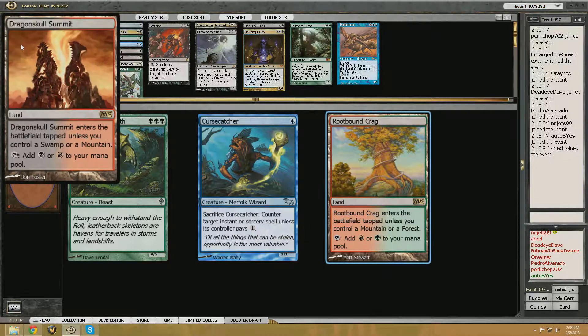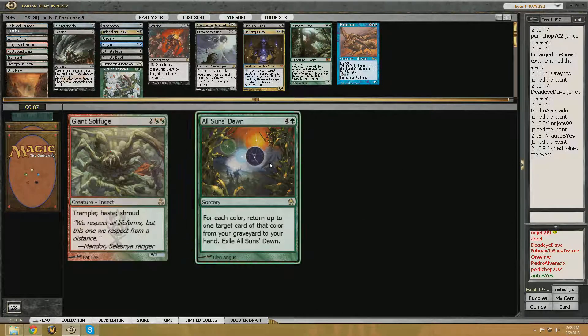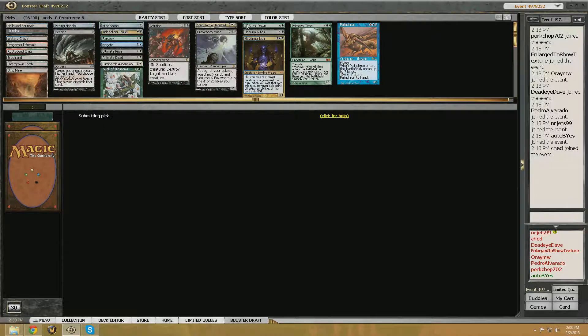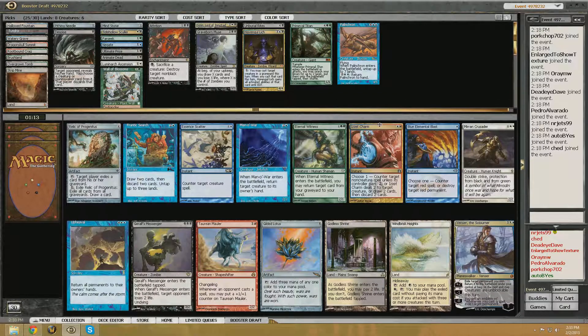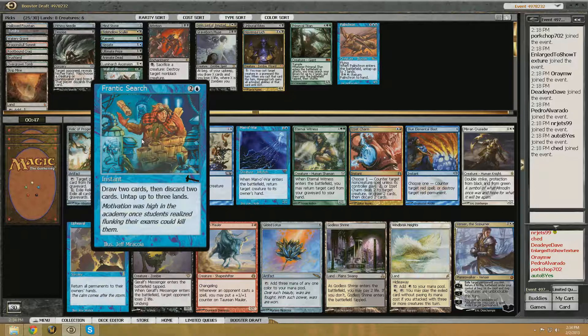I actually kinda like the Krag and the Dragonskull Summit a little more with Havangul Lich, because now that card can pretty much cast anything in any graveyard. Yeah, we'll take Null Sun's Dawn. The Frantic Search is actually one of the better ways of discarding a creature card to the graveyard. Since we don't really have a ton of ways to do that so far, I might just wanna take this. Especially since on turn three we could untap three lands and then Animate Dead.